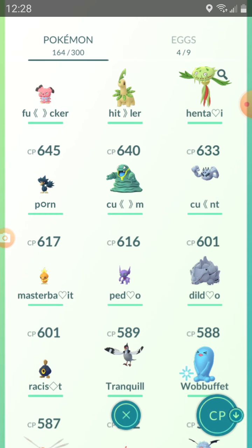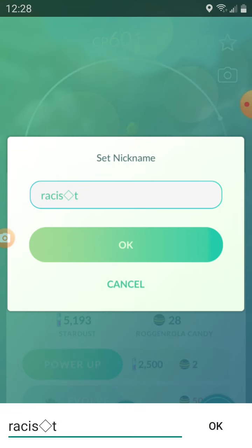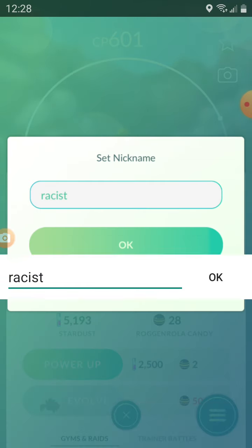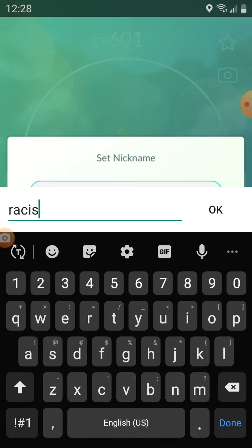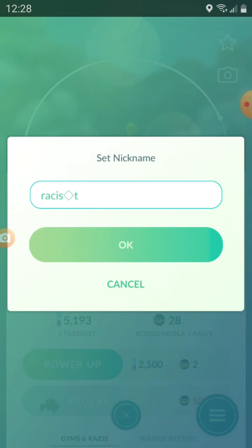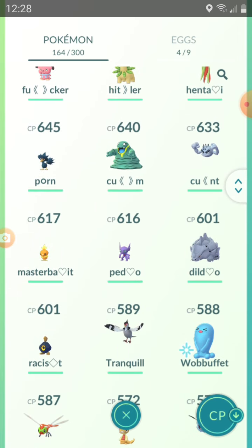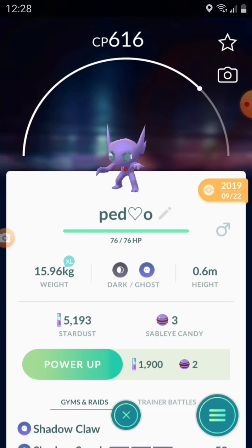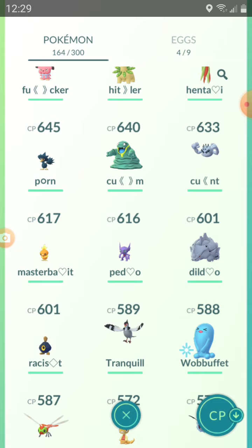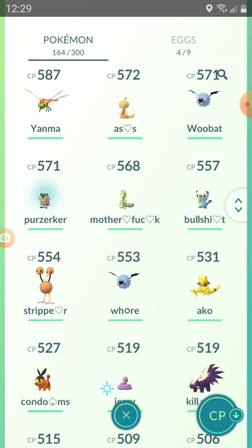I also learned that apparently 'racist' is a banned word in Pokemon Go — I don't understand why exactly, but you just put a symbol there and boom, there it is. Oh, and 'pet' was a bad word apparently, so I've got that with a heart to save it. Also 'still' and 'hello' made it in there somehow.